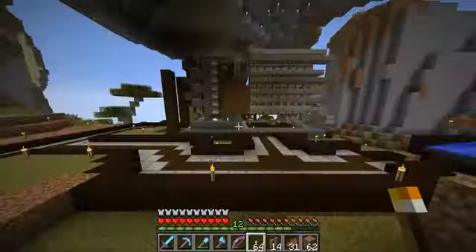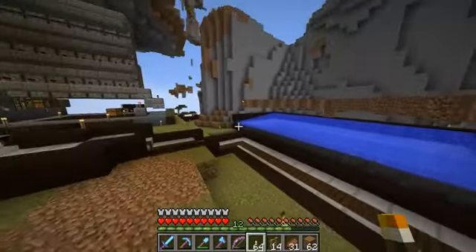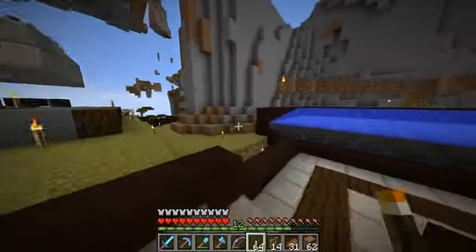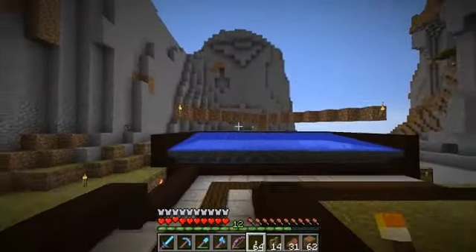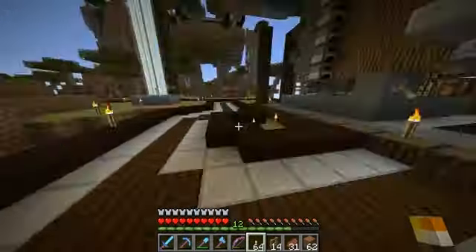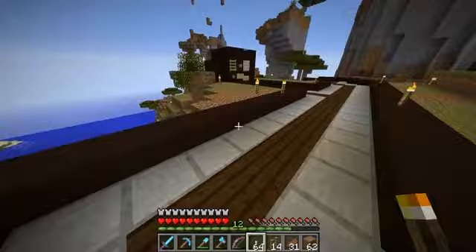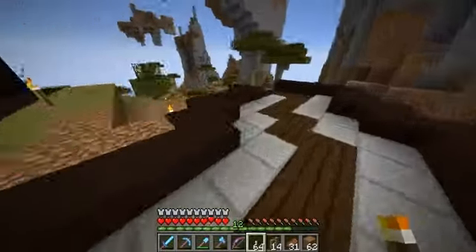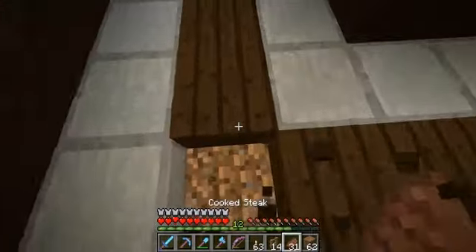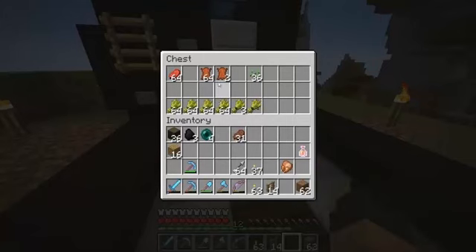We're not gonna be working more on that any other time today. Over here is the sugarcane farm — this is a work in progress. This is probably a future episode, or maybe even off-camera. I also added these paths — I've just been working around building these paths all around my base, and I kinda came up with a street lamp system. I could do an automatic thing with a redstone block, but I'm not sure how well that would work.